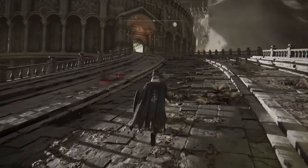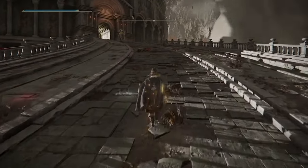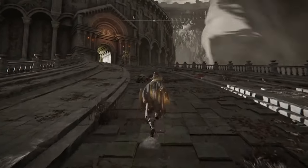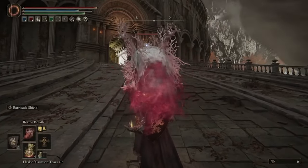This Draconic Tree Sentinel is a little bit harder than the last one because you can't just do Poison Mist and knock it out immediately. The best strategy is from the point of grace, head up there, put your Golden Vow on to get a little extra attack, and then simply do Rotten Breath from a distance.